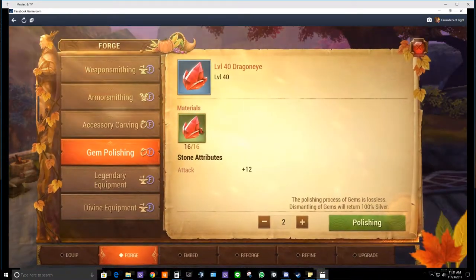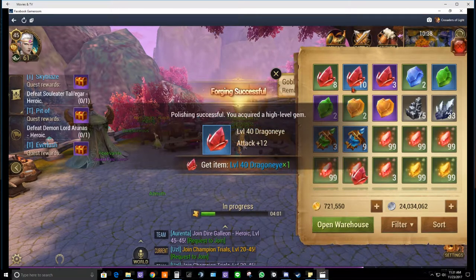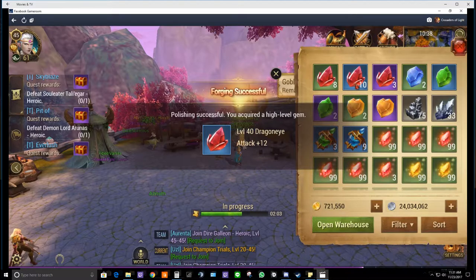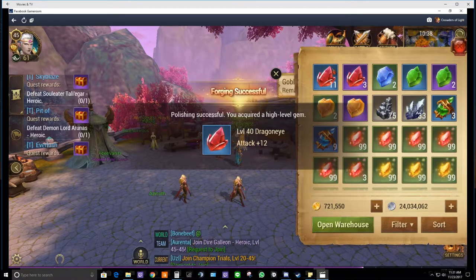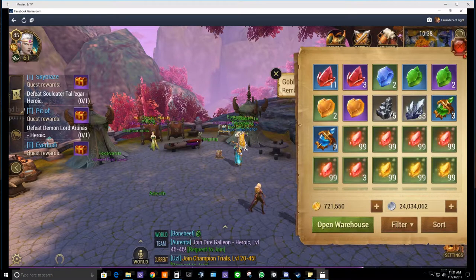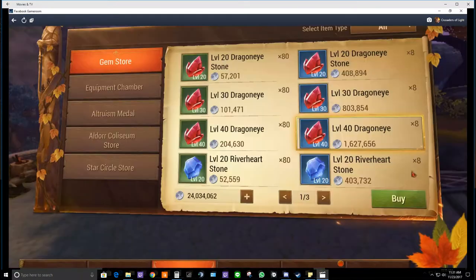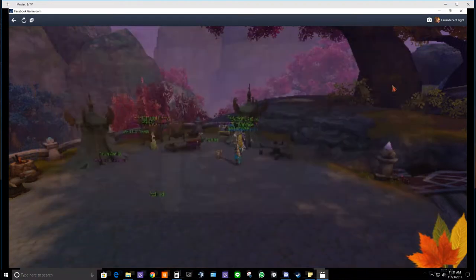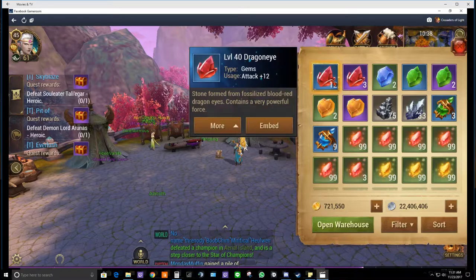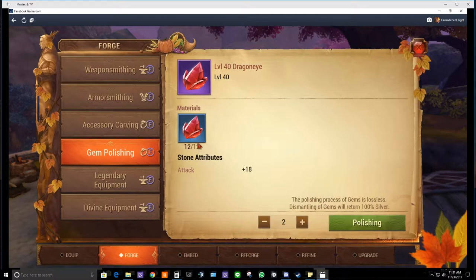We're going to polish these — you need about eight to make one rare. We've got ten, eleven... still enough to make two more epics. We'll buy one more rare to get twelve, and that gives us our full five out of five rare gems.